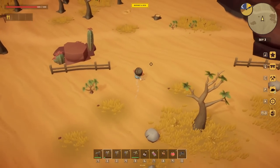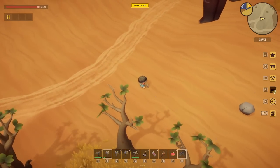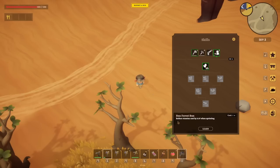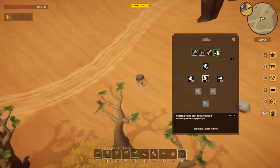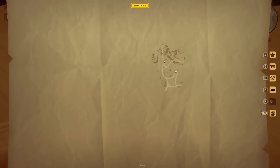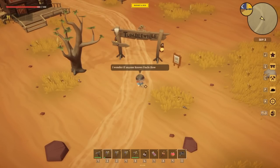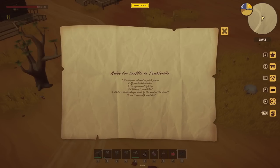We've got one skill point - let's invest it in reducing stamina when sprinting. Run, forest, run. That's dashing, that's walking speed increased, and that is less stamina when swimming - so we're going to be swimming at some point. Is that the north road? Yeah, let's head along here and see if we can find a big town. There it is - Tumbleville! That's a cute name. I wonder if anyone knows Uncle Howard there. Let's go and read that sign.